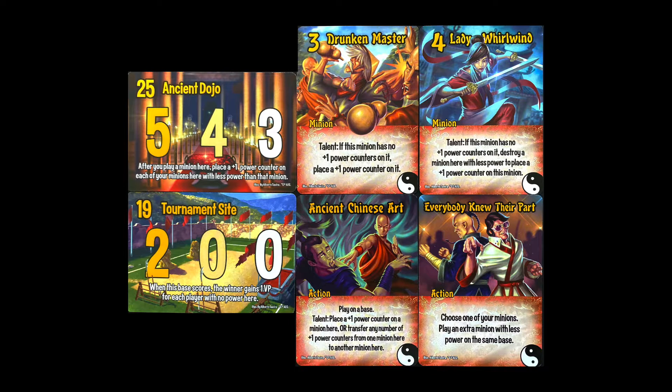Kung Fu Fighters can gain power, transfer power, and destroy weaker minions. After playing a minion on Ancient Dojo, place a plus-one power on each of your weaker minions. When the tournament site scores, the winner gets a bonus VP for each opponent that was shut out.